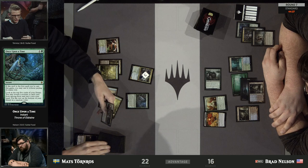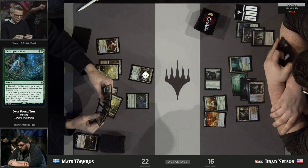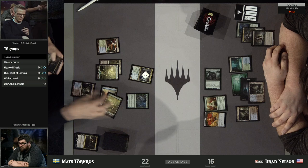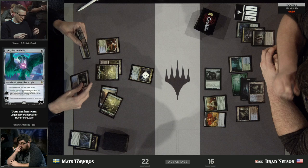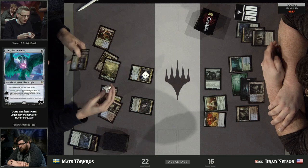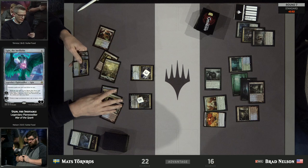Mats goes digging with Once Upon a Time to try to find a threat, although he has a decent backup plan — he has an Oko in hand. He was also holding an Ugin the Ineffable, which is kind of the top-end threat he's looking to go for, but he needs to find the land to do so. He does reveal Watery Grave, so he's going to be able to run out an Oko and have land number 6, setting him up for next turn. It looks like he also has a third Hydroid Krasis.